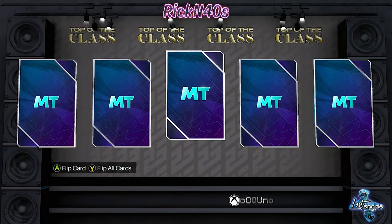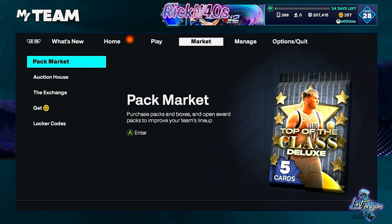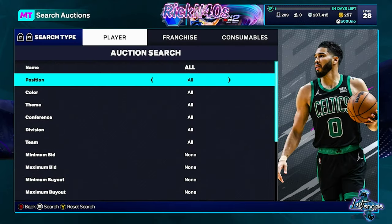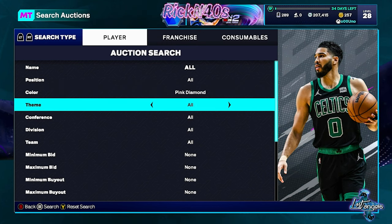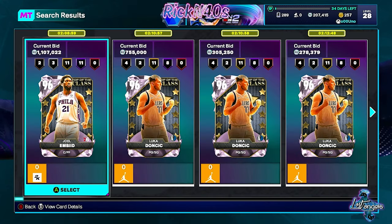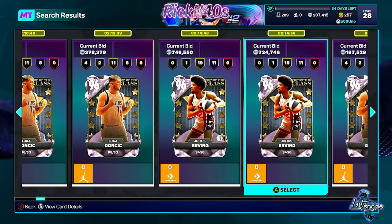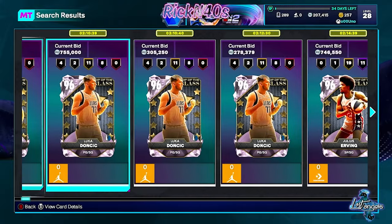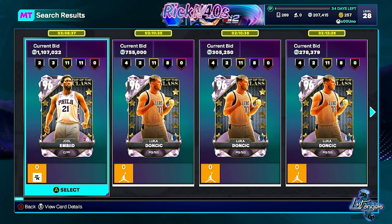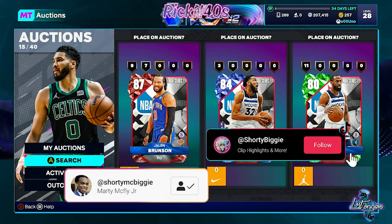If we're looking at Luka Doncic — that's who you want, go for it. But it's not really who I'm finding at this point in the game. If you look at the auction house and search pink diamonds — 1.1 million for Joel Embiid, that's crazy. Luka's already up to seven. If you pull one of these cards, I would most likely put them on the auction block because I need MT at this point. You see what they're going for. Thank you guys for watching the video. Subscribe to the channel if you're new, and y'all be cool.